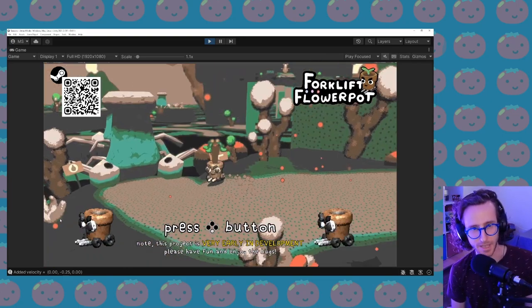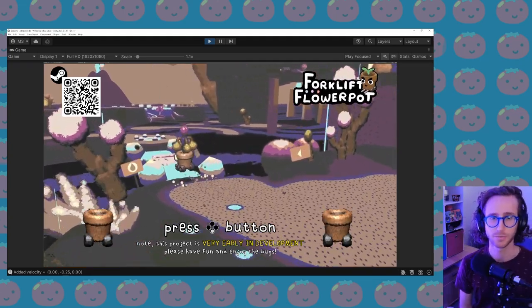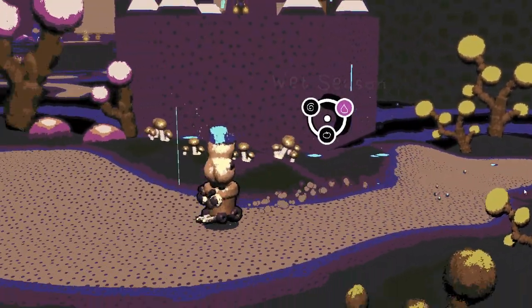I'm working on a 2.5D claymation exploration game called Forklift Flower Pot, and this is my new series called Polishing the Vertical Slice. I'm going to be spending 12 weeks working on this demo of my indie game and trying to get it more polished.